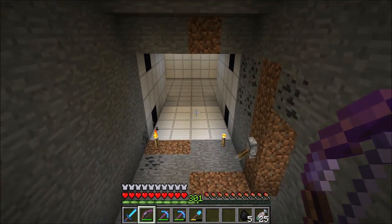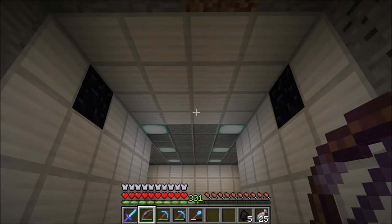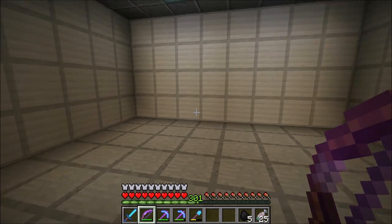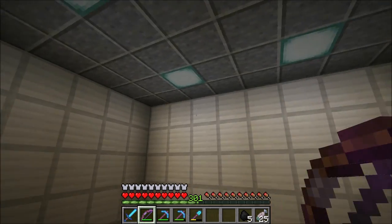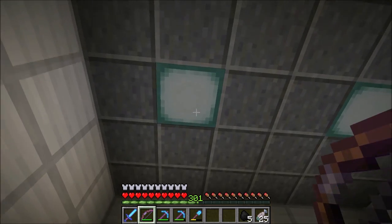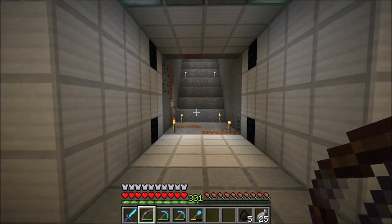I actually ran out of obsidian in that last clip, but in this one you can see where I've placed those four blocks. I've also decorated this room with iron blocks for the walls, polished andesite and sea lanterns for the ceiling, and stone half slabs for the floor.